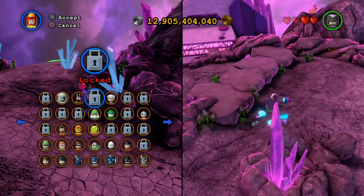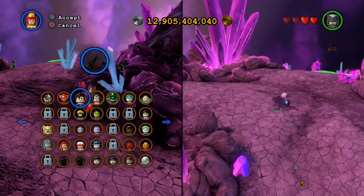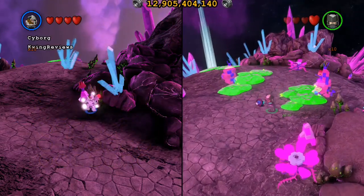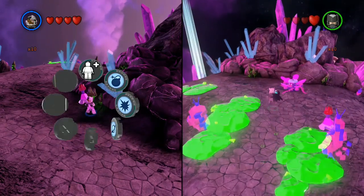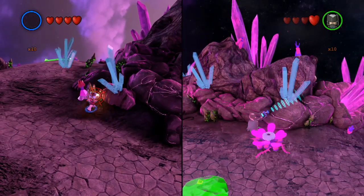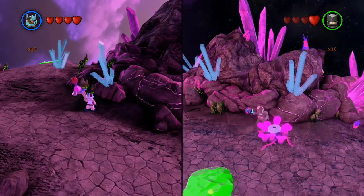We have to destroy all the weird blue crystal things. Alright, I'm on it, boss. I'm going to switch to Cyborg and use his sonar ability. Just destroy all the crystals.